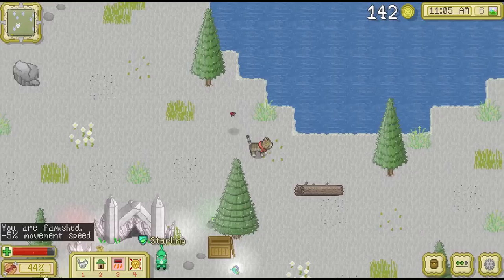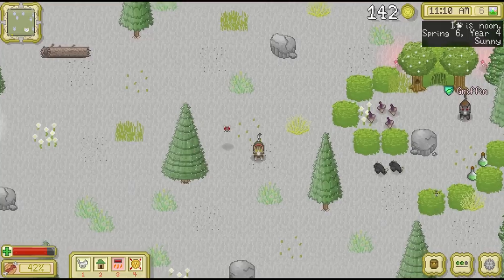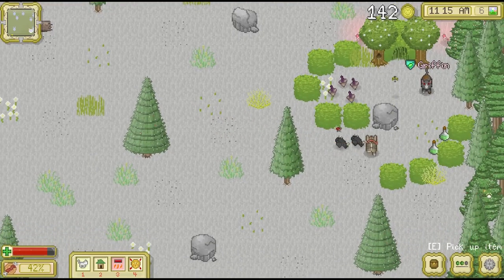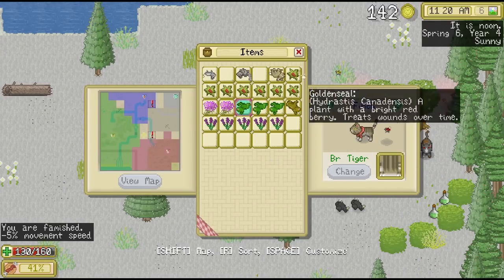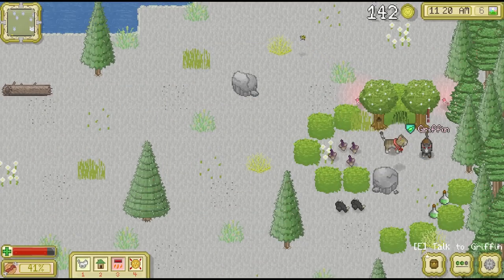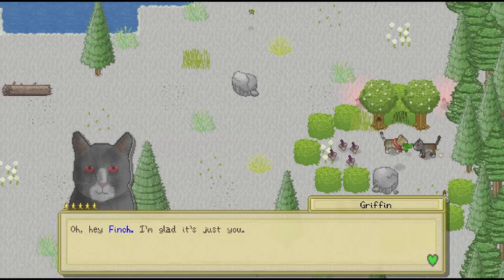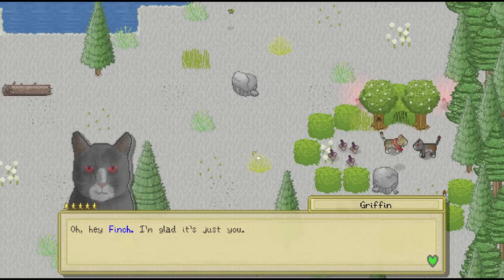Now last but not least, as we stumble over to Griffin's den — starving, of course, it's almost as if we've missed breakfast — he's going to be very, very happy to see all of these frogs in our inventory. So here you go, Griffin. One frog, two frogs, and last but not least, three frogs. And it looks like we gained the green heart with him for all of those frogs too.